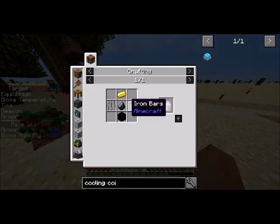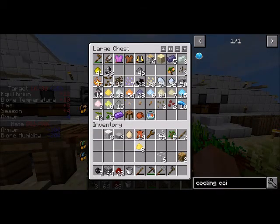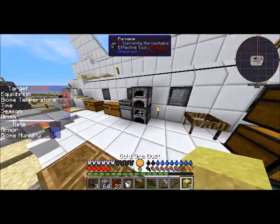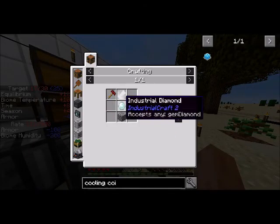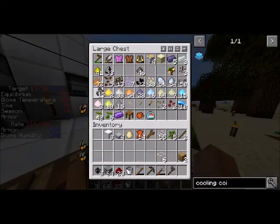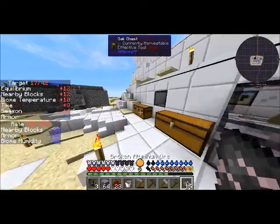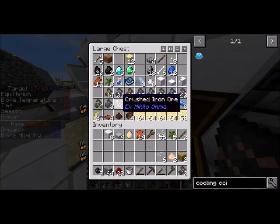I need a shard die, which is two iron bars, so I'll need a total of six iron and some gold — I've got gold. Not as much as I thought, but I've got some in a different form. Then I'm going to need six iron. That is aluminium. Iron, iron, iron, iron, and iron.